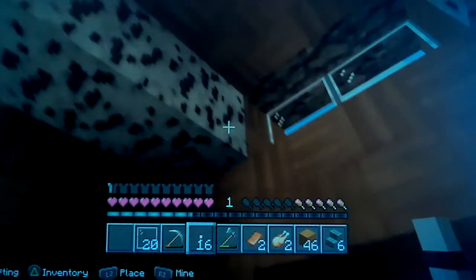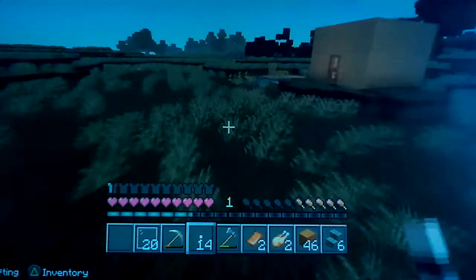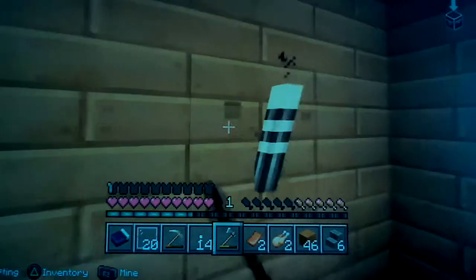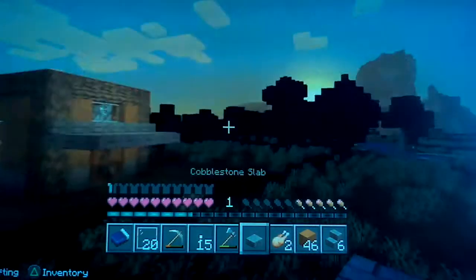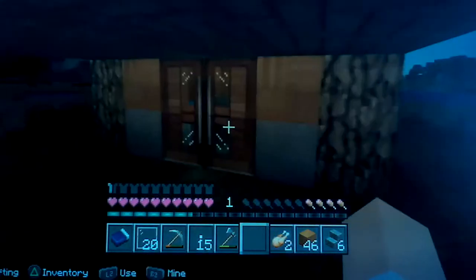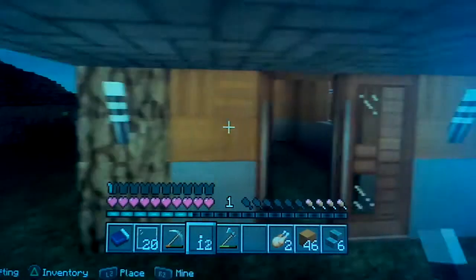I want to set my spawn inside this new house, so I'm going to get everything from my old house and move it over. I'll just grab this and also this last cobblestone slab so I can complete it. I keep nearly falling down there. There you go — it's still not technically complete but I'll call it done for now.